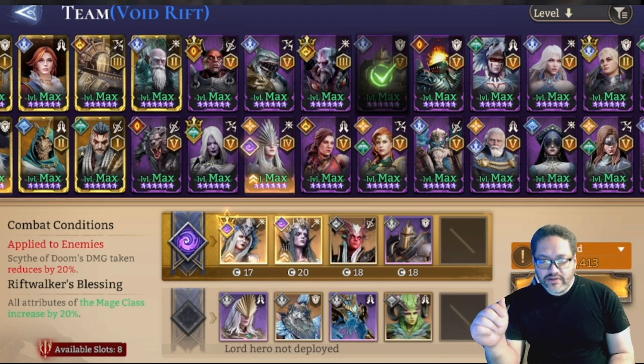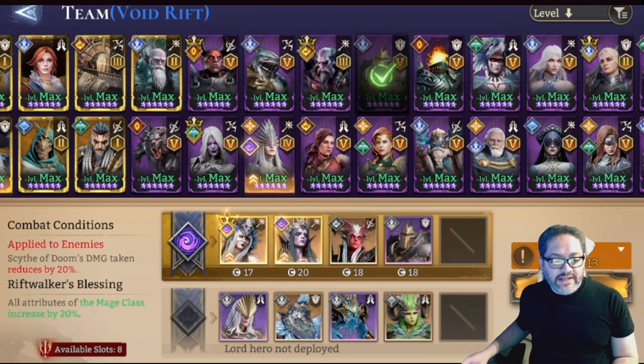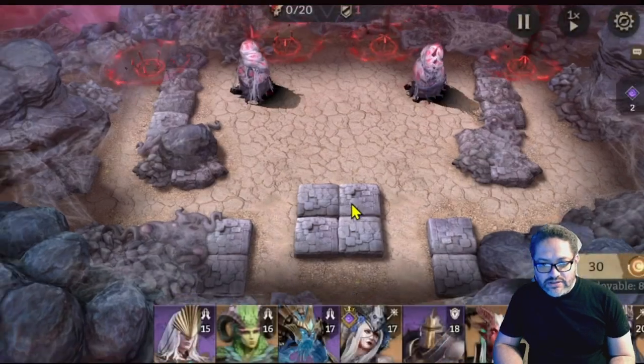I'm also bringing in three healers. My two HP-based healers are Vortex and Maidan. Vortex primarily for the coverage he provides, and Maidan because she can dispel debuffs — the Spider Queen throws poisons at us, so we want to get those off if at all possible. I'm also bringing in Eloan, the best healer in the game, to cycle ultimates back up as soon as possible and provide additional healing so we can sustain the meteorite drops.